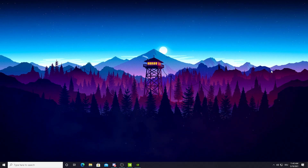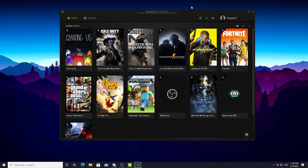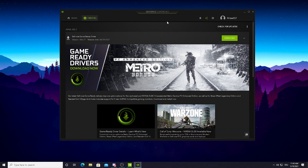Before I show you the best NVIDIA control panel settings, I just want to make sure you're all running the latest NVIDIA drivers. All you need to do is open up your GeForce Experience, head into drivers and check for updates. I'm also not running the latest version so I'm just gonna do this update real quick and then I'll see you in the NVIDIA control panel.